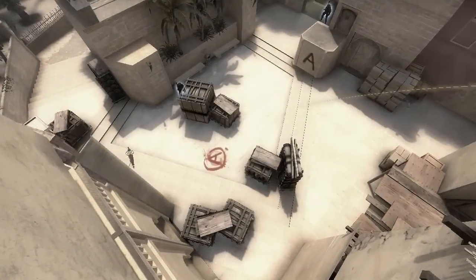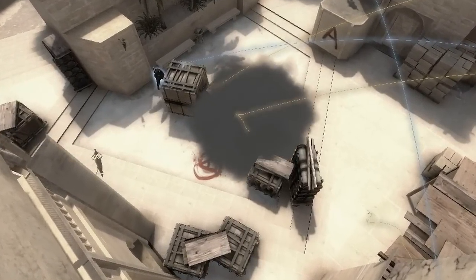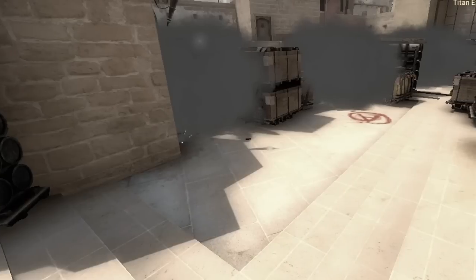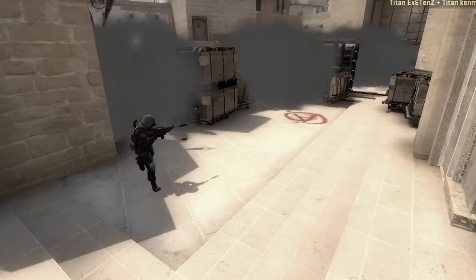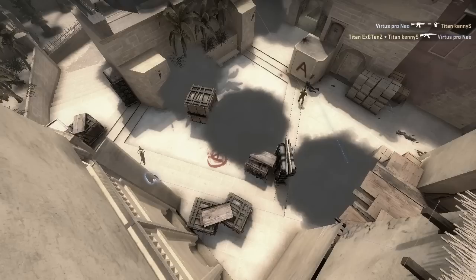Welcome to episode 3 of the face-in analysis. We have a Titan A-take strategy — they cut the bombsite in half, which is pretty fantastic as you can see. First we'll check out the execution and then go into the nitty-gritty of why it works and why it's such a cool variation to the A-take plays on this map.